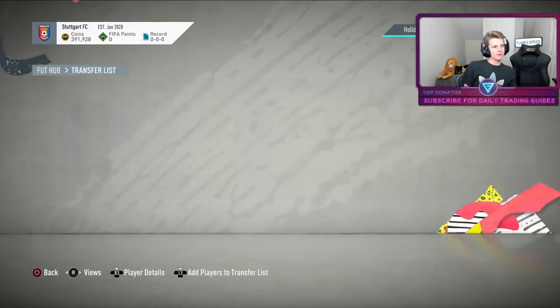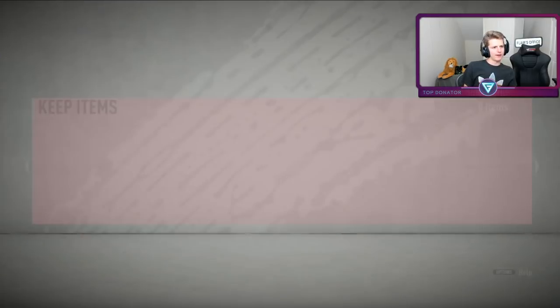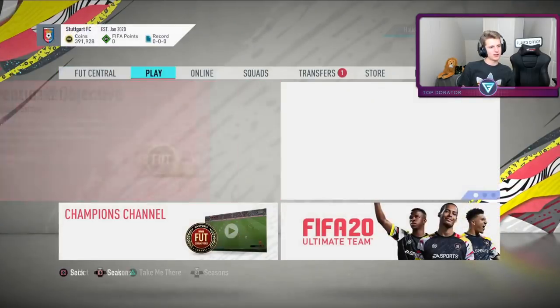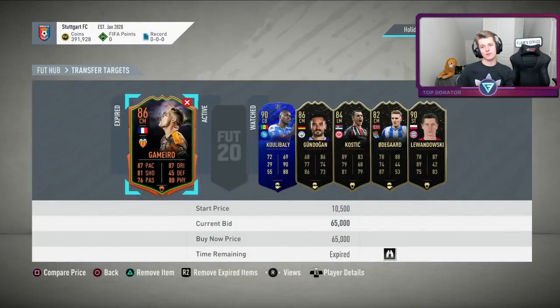Just got a little deal — John McGinn going for about 20k, picked him up for 17k, listing for 22k. Not too hard because he's in a favourable position with a favourable chem style. There are a few for 20-21k but they're all listed as strikers. Also, because I now know Gamero sells for 65k, if I see one in future I can instantly buy and sell for 65.